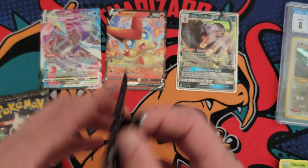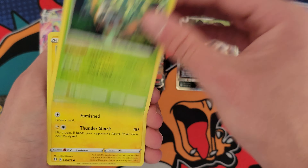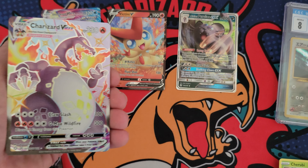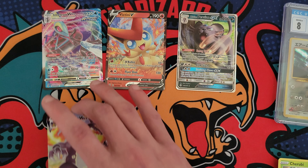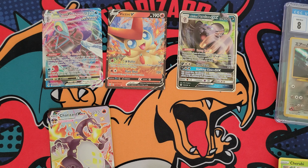Down to the last two packs. We got Hidden Fates and Shining Fates with that big old Charizard on the front. Let's see if we can pull some fire right here right now. Here we go. More Pico, Nickit, Eevee, and oh my God — let's go! Just hit the Charizard right there. Let's freaking go!